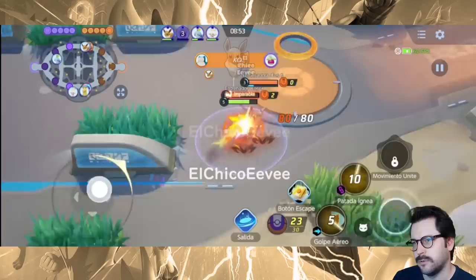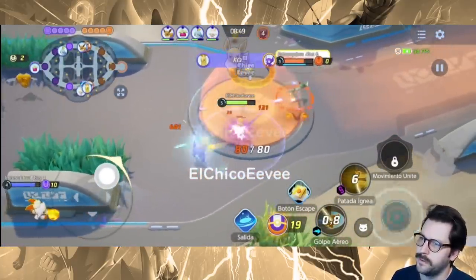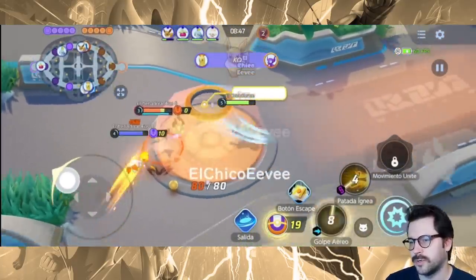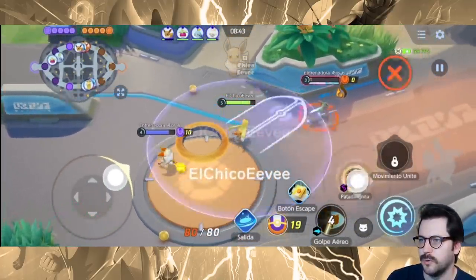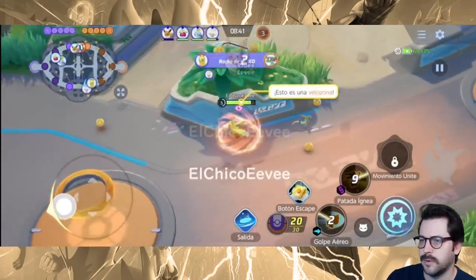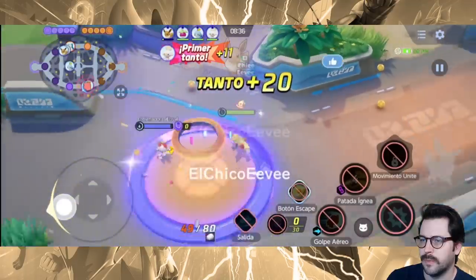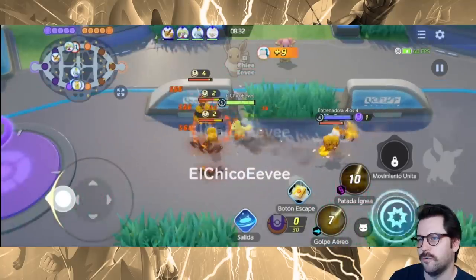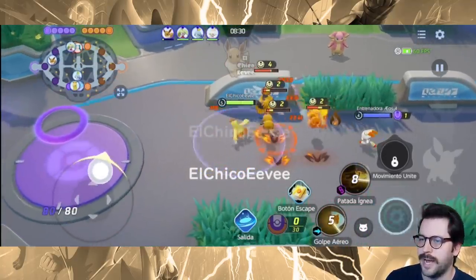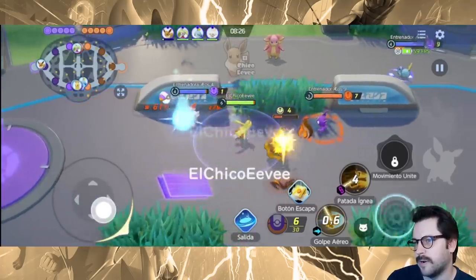It evolves - we got our first evolution here, a nice jump kick, dashing into opponents right here. Actually, while this is happening, I think I have a list of what some of these moves are. We have Aerial Ace, Fire Punch, Overheat, Ember, Focus Blast, and Blaze Kick. That might be Blaze Kick that we have right there.